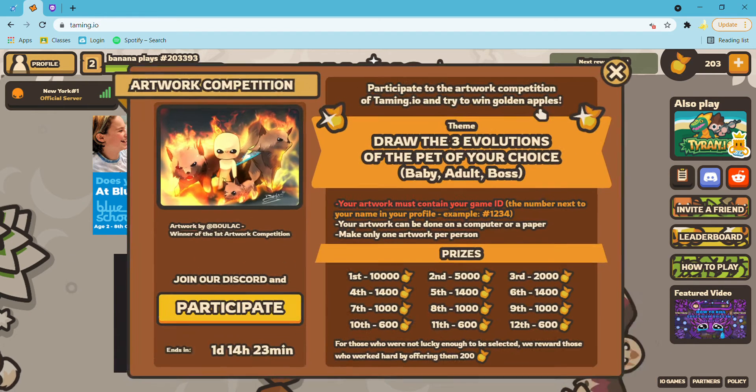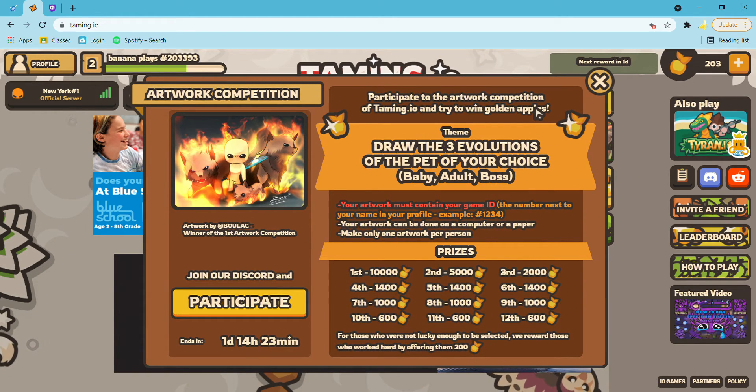What's the artwork competition? Your artwork must contain your name, ID, the number. Your artwork can be done on a computer or paper. Draw the three evolutions of the pet of your choice - baby, adult, and boss. I have to join their Discord to participate, I think. But that could be a different video.